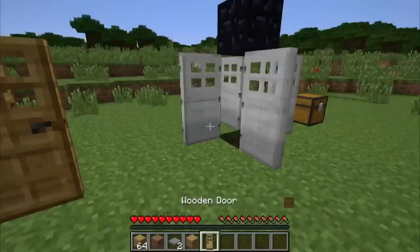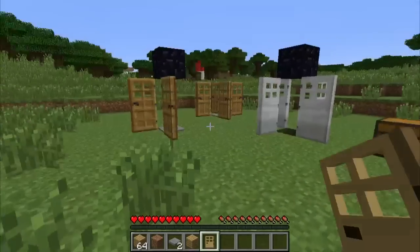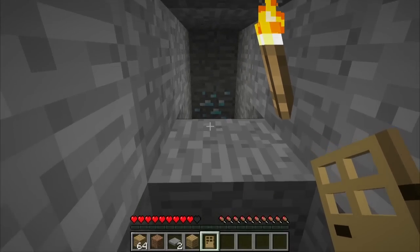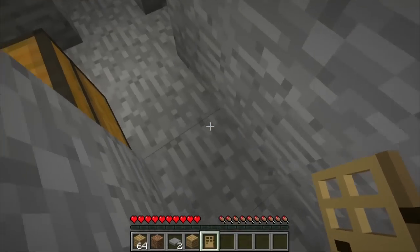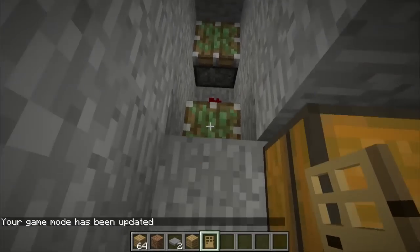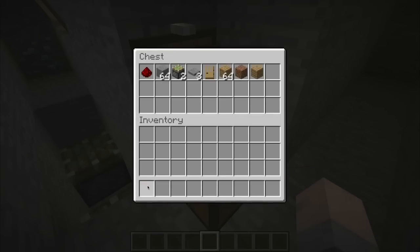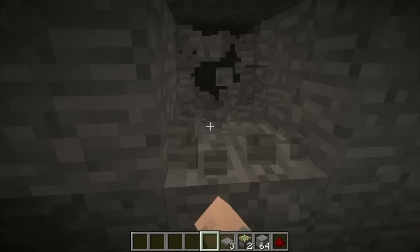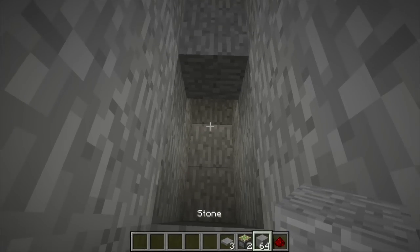Moving on to the next trap — this one is a little bit less obvious. I also like to think of these as TARDISes, by the way. It's down here in this mine. The idea is that players would see that diamond, rush towards it, and be trapped. What's going on is there's a pressure plate on the ground, and underneath there is a little bit of redstone. All you need is two sticky pistons, a pressure plate, and some redstone.